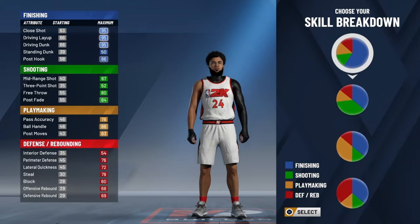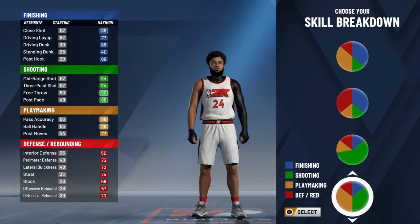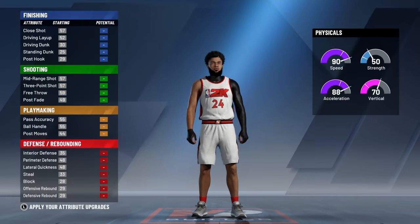For the shooting or the shooting and playmaking pie chart, you want to pick this one right here, and then you want to go for the pie chart with the most speed.